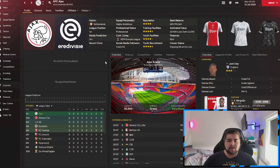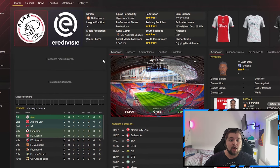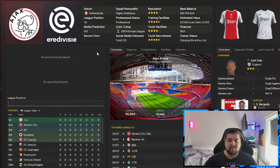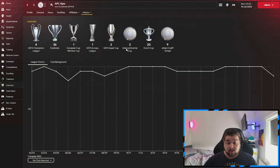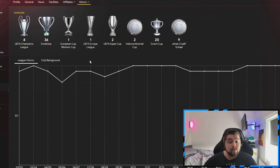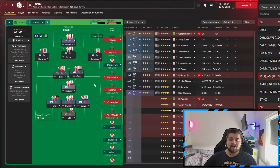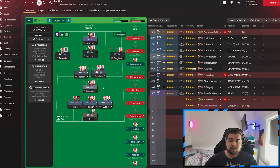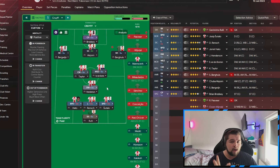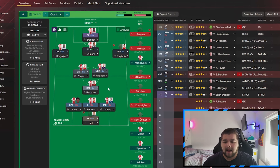Ajax is a team that speaks for itself - great reputation, really good training facilities, good youth and fantastic youth recruitment. The challenge of today's video is we're going to go down more of a tactical rebuild. It's a team that has won an absolute ton of trophies already, and we're going to aim to add another Champions League and hopefully a couple more Dutch league titles. We are going to be using Cruyff's 3-3-3-1, and I'm going to show you what I do over four or five seasons - what I look for in players, how I change tactics, what I personally do so you can be doing the same back home.